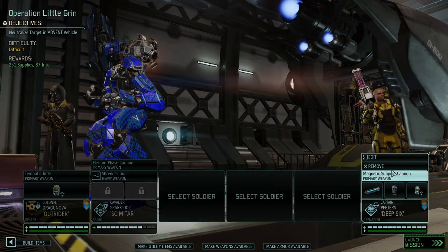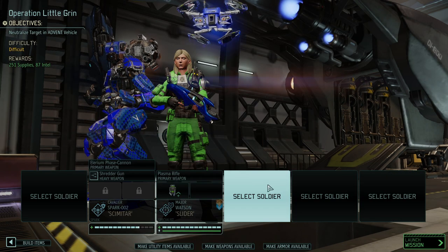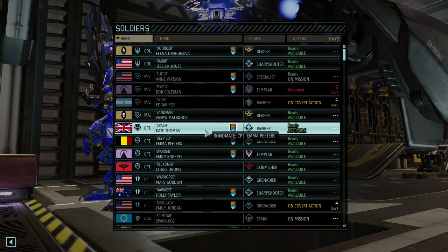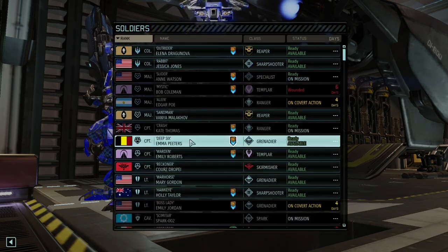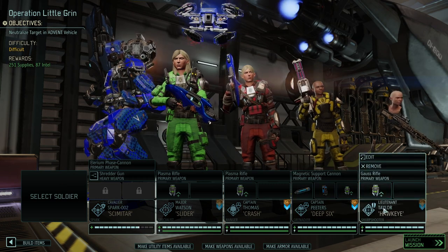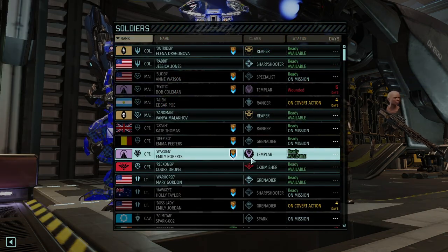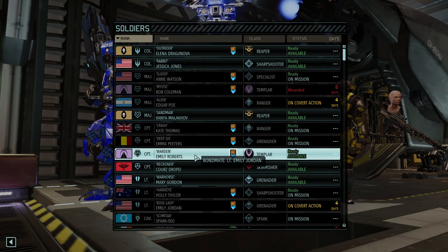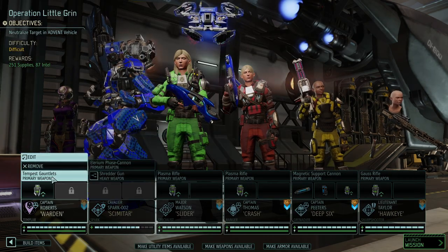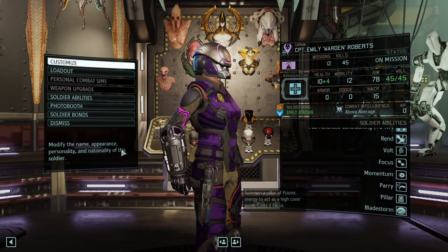So who are we going to have on this mission? Slider is ready again, which is perfect. I want to have a Ranger. Deep Six is going to be our Grenadier, and Hawkeye the Sniper is back in action. And finally one of our Templars could be good to go. Emily Warden is ready — Mystic has taken quite a bit of wounds, but Emily should be good to go. She's the one with Bladestorm.